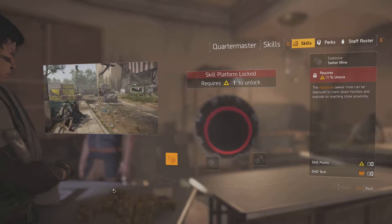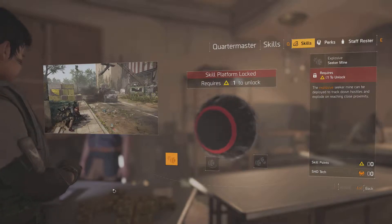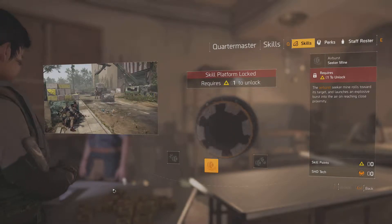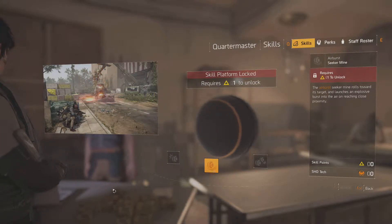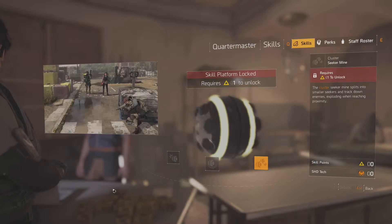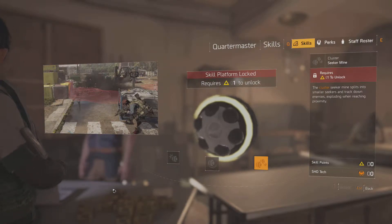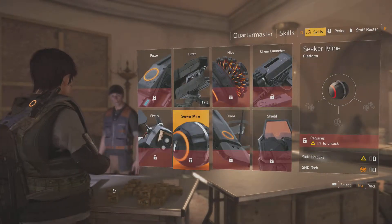Our next one is Seeker Mine. This is Explosive Seeker Mine — the Explosive Seeker Mine can be deployed to track down hostiles and explode on reaching close proximity. Our next one is Airburst Seeker Mine — the Airburst Seeker Mine rolls towards its target and launches an explosive burst into the air on reaching close proximity. And our last one is Cluster Seeker Mine — the Cluster Seeker Mine splits into smaller seekers that track down enemies, exploding when reaching proximity. And we have 3 variations for the Seeker Mine.